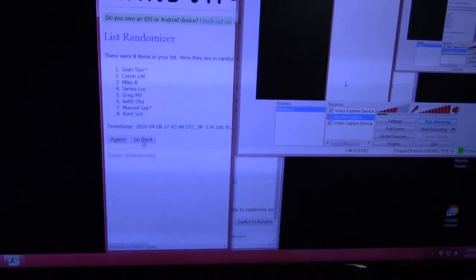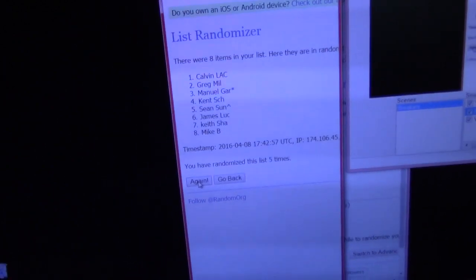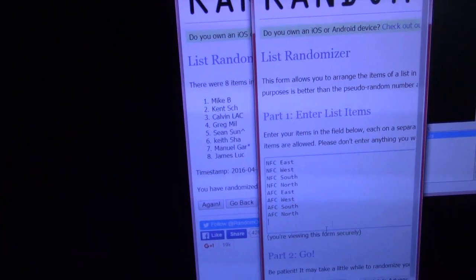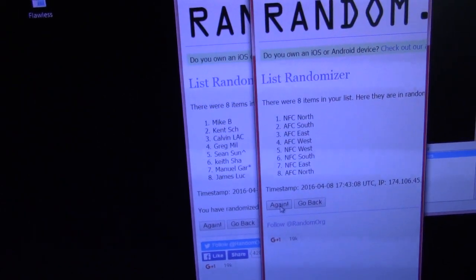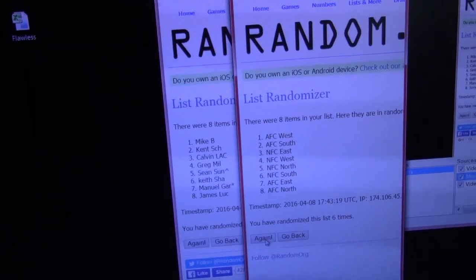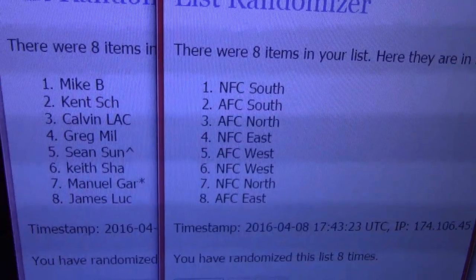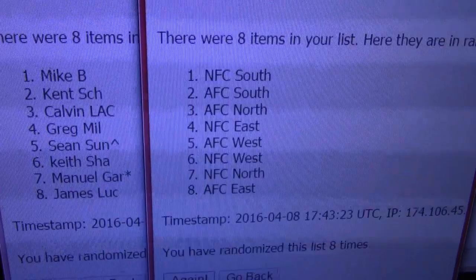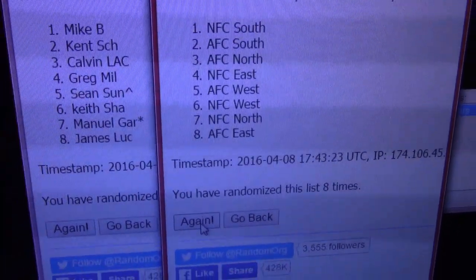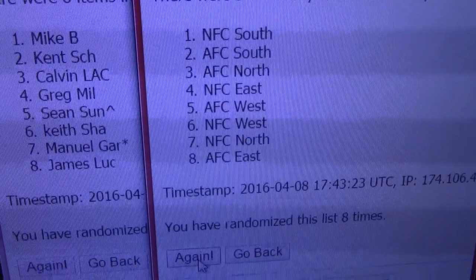Here we go — eight clicks. Mike B on top, James you are on bottom. Eight more clicks. Mike B, you get the NFC South. You get the last spot in this and you get the AFC South — we haven't hit a Mariota yet, so maybe there'll be one in these. Calvin, AFC North. Greg, NFC East. Sean, AFC West. Kent Shaw gets the AFC South. Keith, you got the last one — NFC West. Manual G, you get NFC North. And James, AFC East.